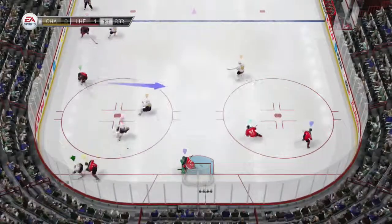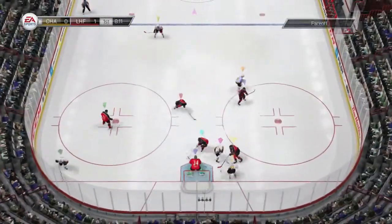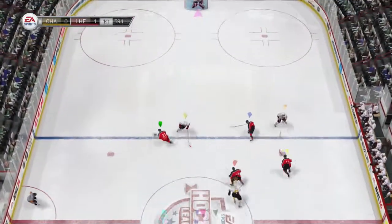Knocks the puck away. Great deke, and he's got it on the stick. Good wrist shot — pad save made. Goal. Off the wing, back into the middle to Rabbit.